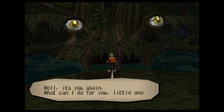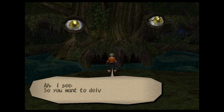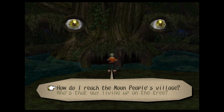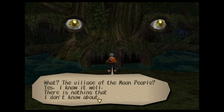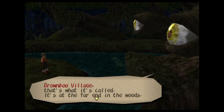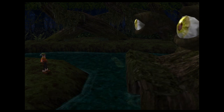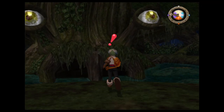Well, it's you again — what can I do for you? So you want to delve the deep pools of my knowledge. So where shall I start? What? Where's the Moon People? The Village of the Moon People? Yes, I know it — there's nothing that I don't know about. Brown Boo Village — that's what it's called. It's at the far end of the woods, but you'll have to use your head a bit if you want to get in. We headbutt our way in.